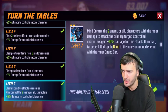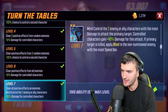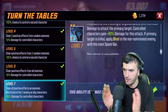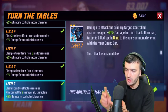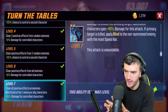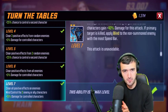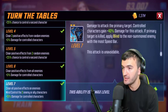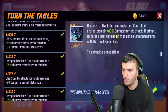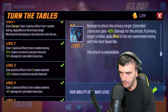If the primary target is killed, it applies blind to the non-summoned enemy with the most speed bar. So she'll clear positive effects, blind them, and if they're killed by all the attacks, that blind transfers to the next fastest character. Fantastic ability — absolutely insane.